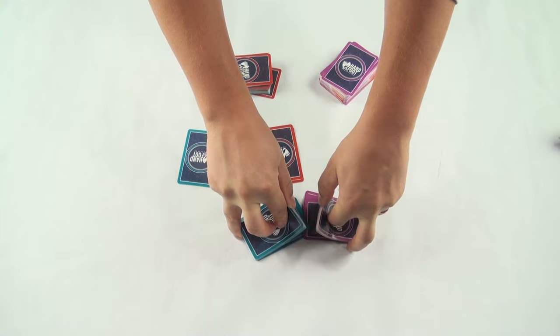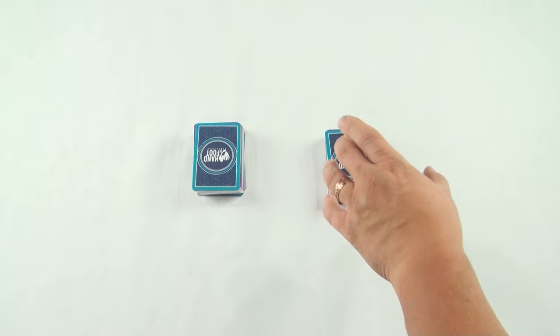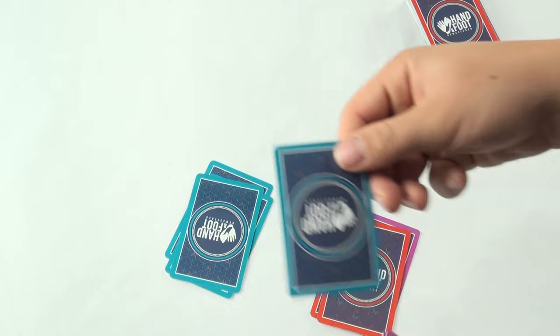To begin, shuffle all the decks you are using together and place them on the table as one. Then each player picks up a number of cards and deals them face down into two piles of 11 in front of them. Like so.